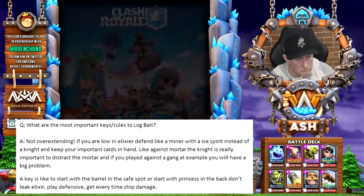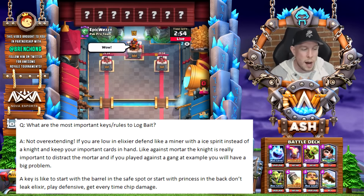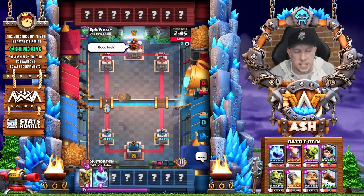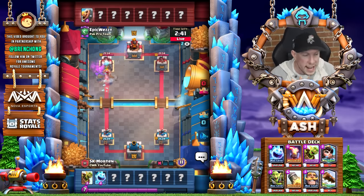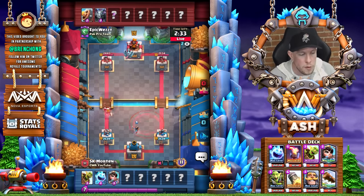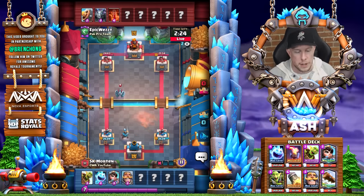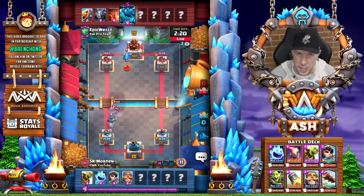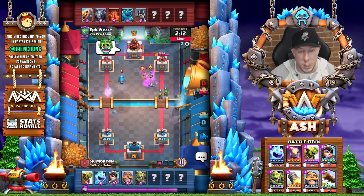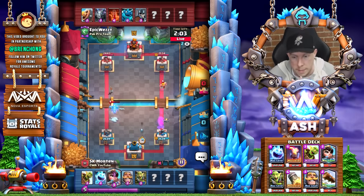Question number two: what are the most important strategy keys and rules to bait? He said — and we're already in a match — not overextending if you are low in elixir. Defend with a Miner and an Ice Spirit instead of your Knight, and keep your important cards available. Against Mortar for example, the Knight is very important to distract the Mortar — if you play it against a Goblin Gang you would have a big problem. A key is to start with a Barrel in the safe spot or start with a Princess in the back, and don't leak elixir. Play defensively every time, try to get chip damage.